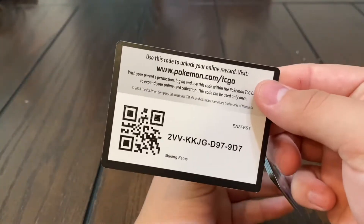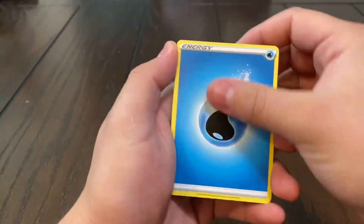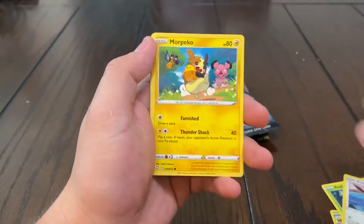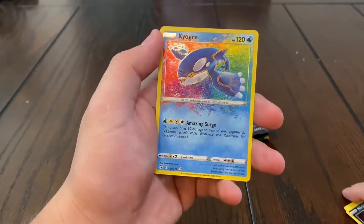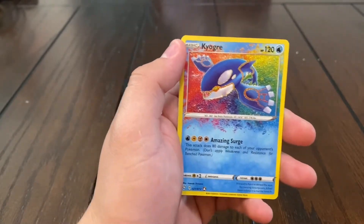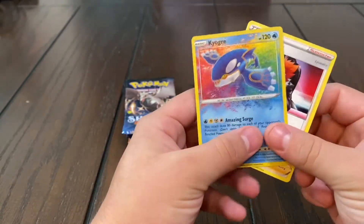I'm hoping it's something good. We got the water energy — we already have the Charizard from this set but I wouldn't mind getting another one to be honest. Kyogre Amazing Rare! Those should be worth 1-2 points. Oh, they retired — you got one! All right, I'll take a tie I guess.